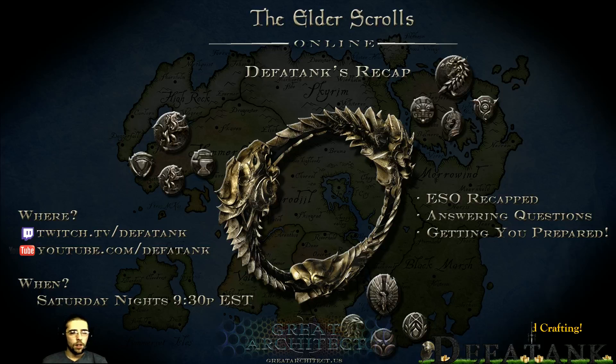Alright, it is 9:30. I want to welcome everybody to episode 3 of ESO Recapped with DefaTank, brought to you by Great Architect. I want to thank everybody once again for being here. Just as a quick overview of what we're going to be going over: combat detailed, player-created guilds, and we're also going to touch on crafting and what we know about it. First thing we're going to get into is some quick points from questions and comments from episode 2.